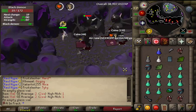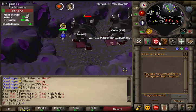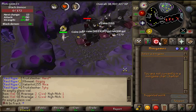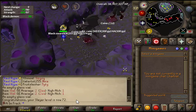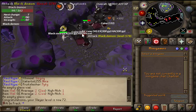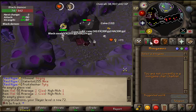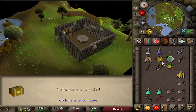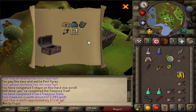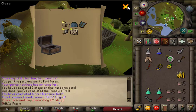Now I can go ahead and kill skeletal wyverns. I'm not going to be camping for a visage since that's way too RNG-based, but wyverns are an amazing task for the supplies, the bones, and obviously the visage chance. 72 slayer! Another hard clue casket — Morton scrolls, not too bad, pretty good.